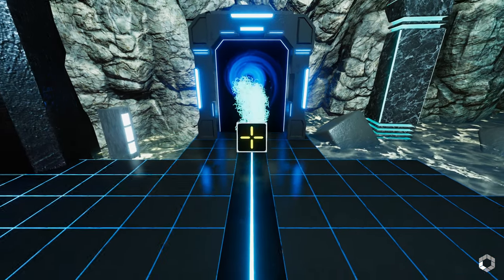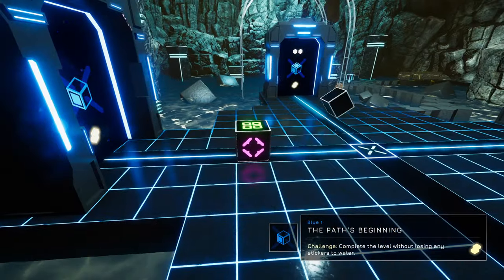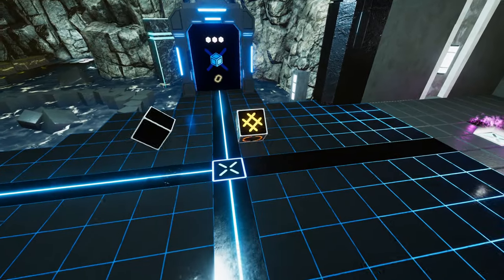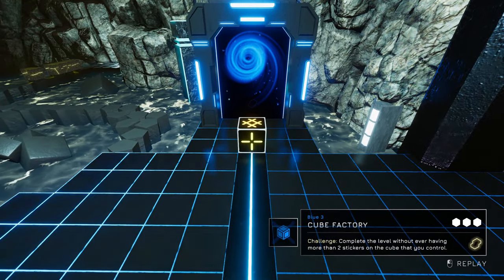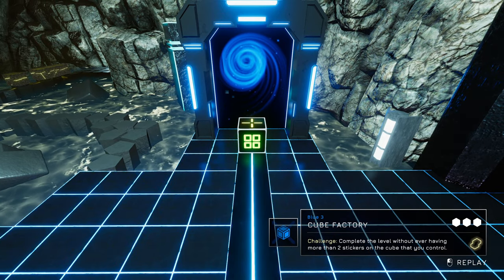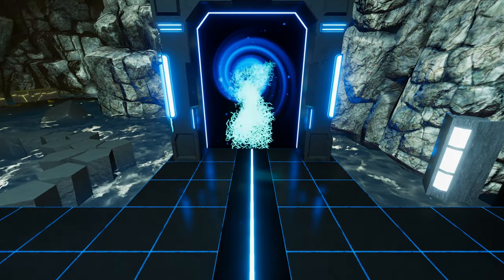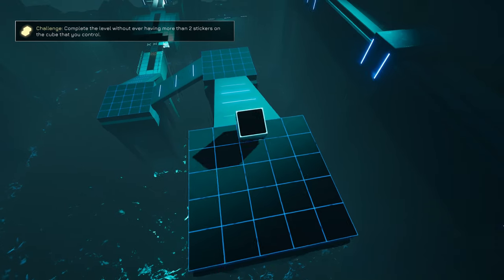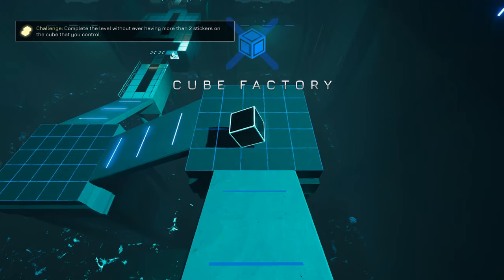Well, that one wasn't too much trouble and we got through it very quickly. So rather than divide these up into complete individuals, this can be blue one and blue three. What do we have for blue three? Complete the level without ever having more than two stickers on the cube that you control. I'm sure that will be all right unless we make the mistake of getting ourselves stuck in a place where we must take a third face, but we'll see.